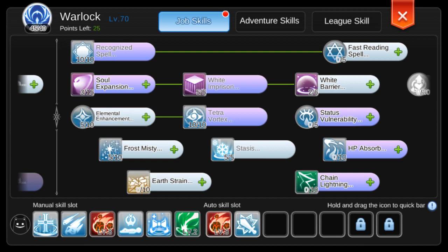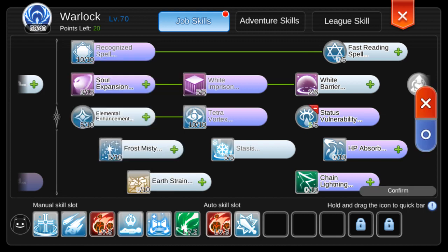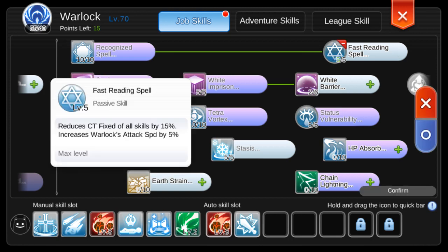Now we have 15 points left — it's a good time to get Status Vulnerability for additional damage. The last 10 points we can now level up Fast Reading to get an additional 15% fixed cast time reduction.